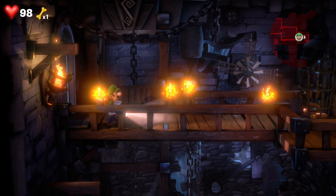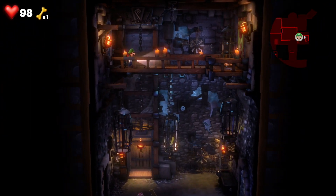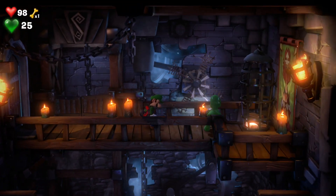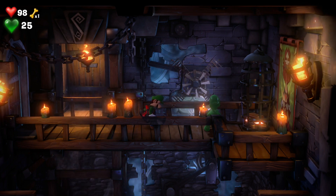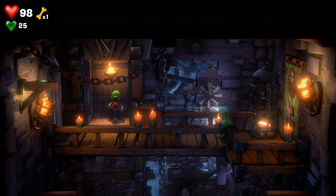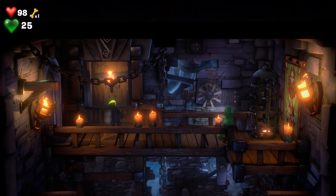In this room we're going to need Gooigi again. Right click to bring up Gooigi and this time we're going to hoover the windmill to bring up the elevator. Change to Luigi, put him in the elevator, and then hoover in the opposite direction to send Luigi down.